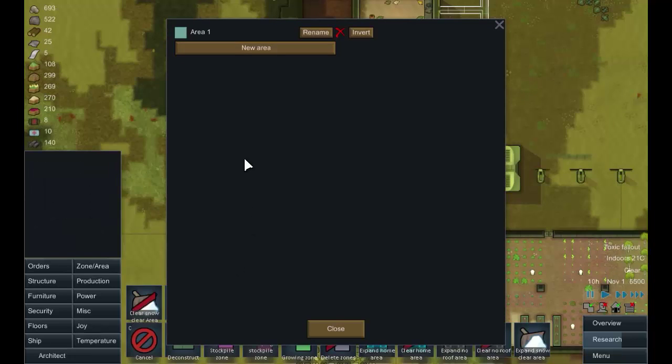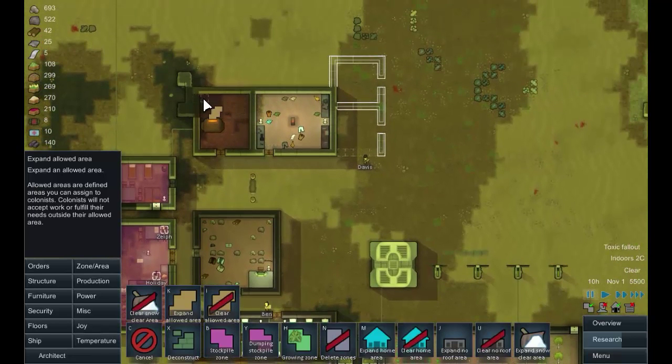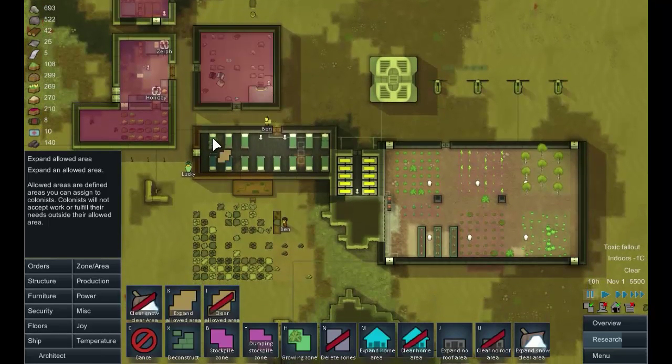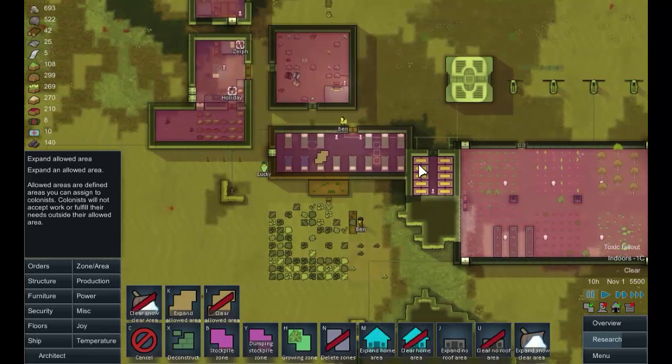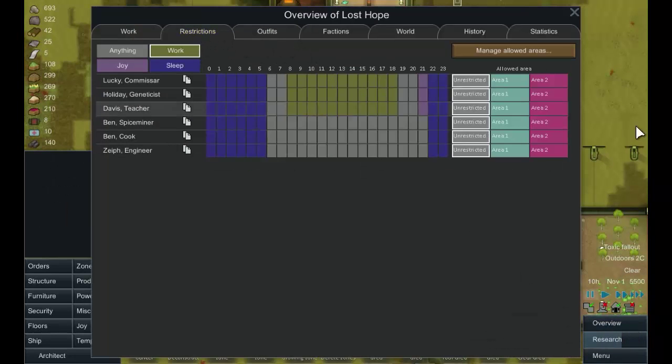Managing allowed areas - new area. We're going to expand Area Two and make it cover inside all the buildings, the storage area, and the other designated areas. People will then only travel between areas they're allowed in. Let's have a quick look at our colony's restrictions.